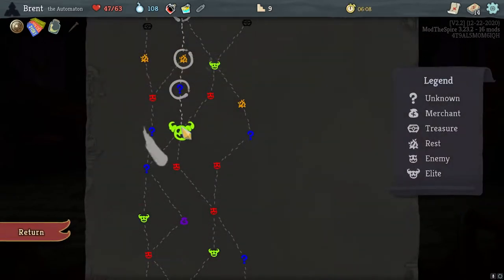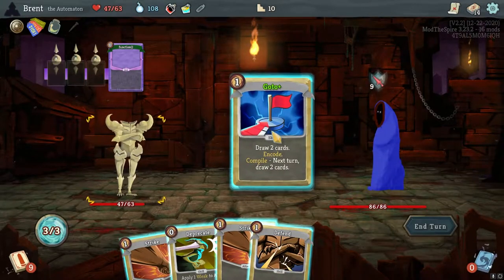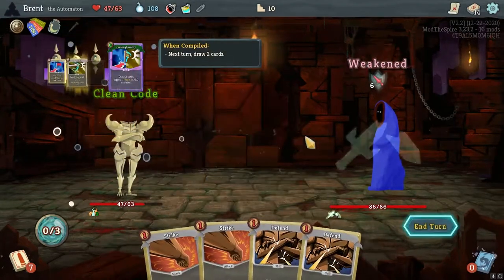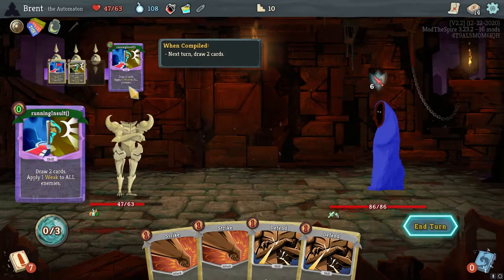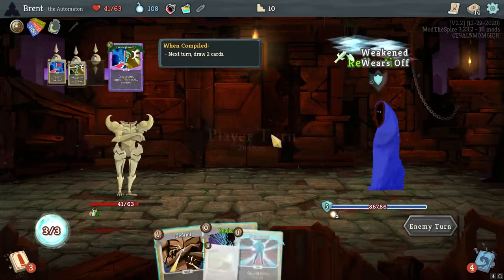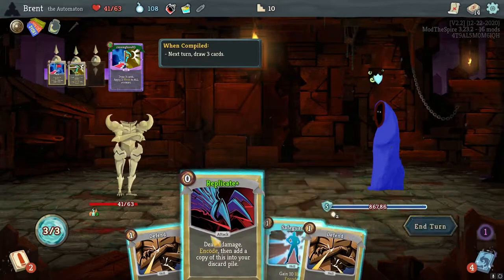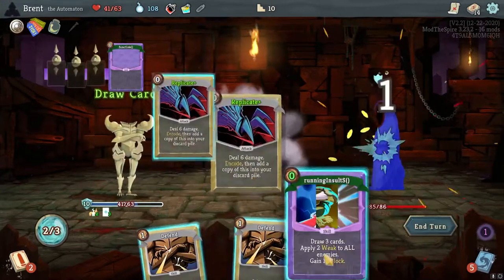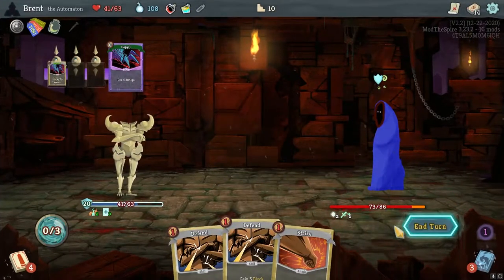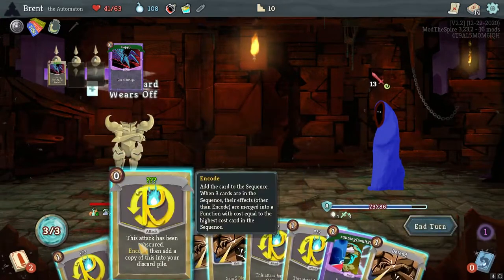One copy of Deprecate is fine — it would be really good against certain elites. Encode in Deprecate here — it's just draw two and apply two weaknesses to all enemies. Pretty nice. Fine Tuning here — I think I go for the Safeguard and then the Replicate. Powerful defensive draw card, which is what I like to see. Everything is obscured but I think I've got a good idea of what we're doing.